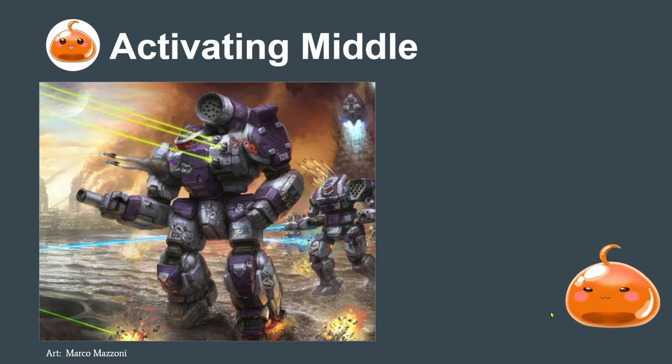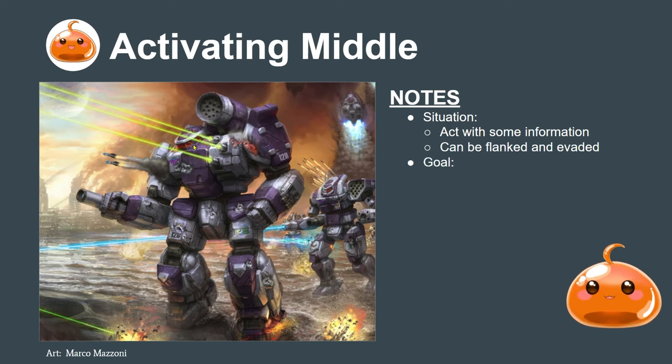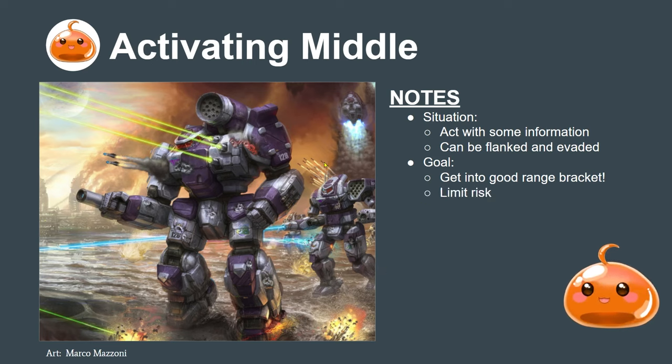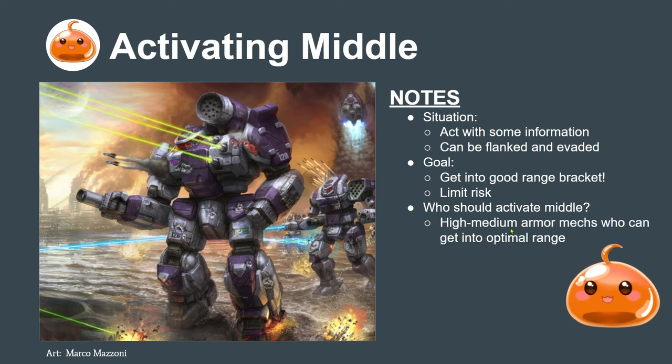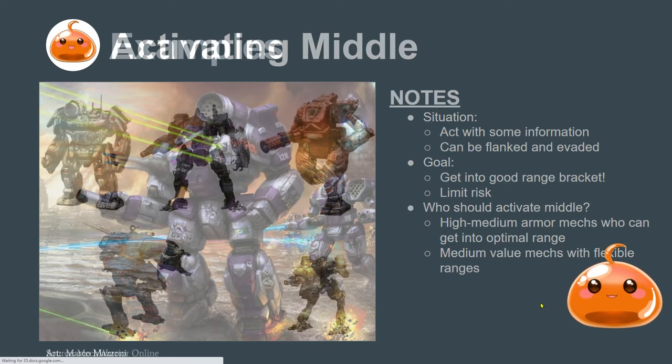Activating in the middle. You can act with some information — some of your opponent's mechs have gone, some of your allied mechs have gone. You can still be flanked. The goal here is to get these mechs into a good range bracket. Every mech has an ideal range bracket — for the Thunderbolt, it's a brawler, so you want to get into six hexes or less. You still want to limit risk. Who's good at activating in the middle? High or medium armor mechs that are relatively strong defensively and can get into their optimal ranges, or medium-value mechs with flexible ranges.